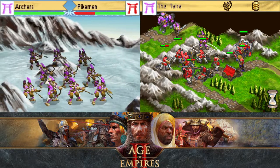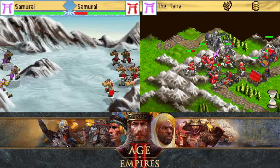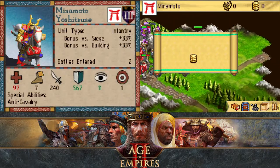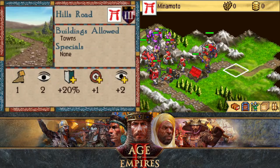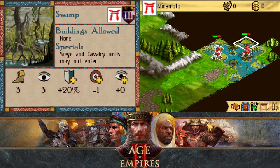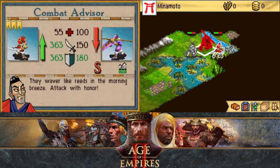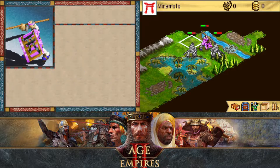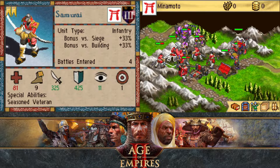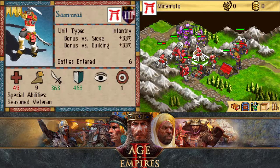Oh, there goes the pikemen. Oh, there go my samurai. They have skirmishers in the swamps? Skirmishers shouldn't even be able to throw things through the swamps. Oh, because they're not in the swamps — they're at the end of the swamp. That's unfortunate.